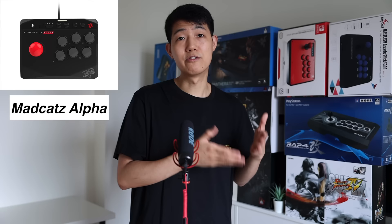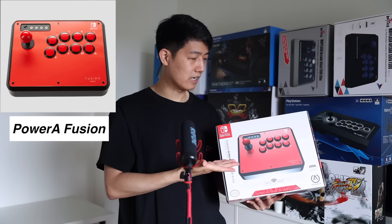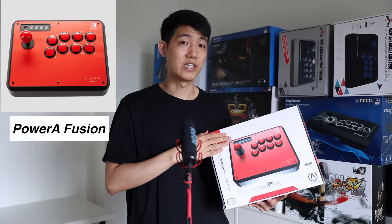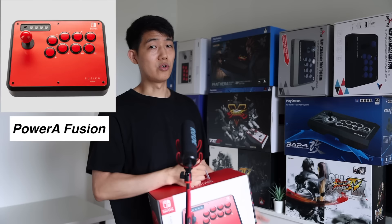Number five: the Mad Catz Alpha arcade stick. Similar to the Hori Mini in size, but unlike the Mini it does support standard-size replacement parts. However, it is not mod-friendly — it will require some work and is not as easy as my three recommendations. The Mad Catz Alpha is also way overpriced for what it offers, so don't buy it. Number six: the PowerA Fusion arcade stick. A newer stick retailing at $129 — I think it's overpriced for entry-level, and even on sale I would still choose the 8-Bit Duo over this one.